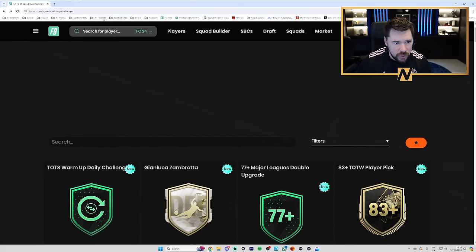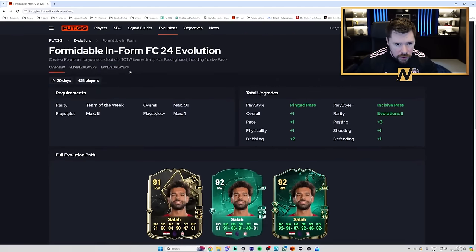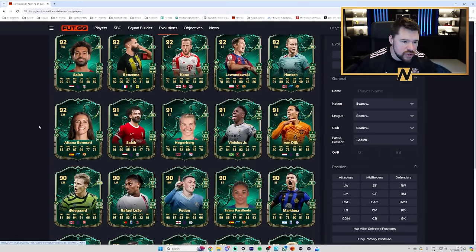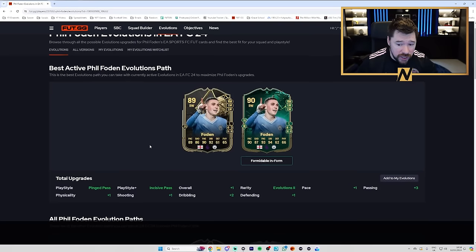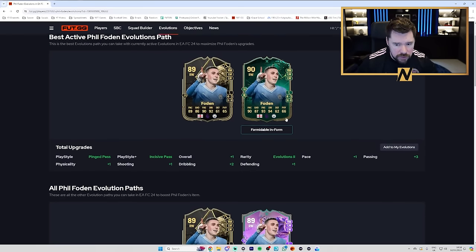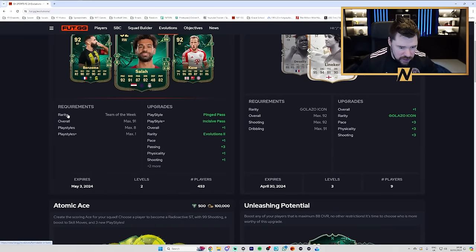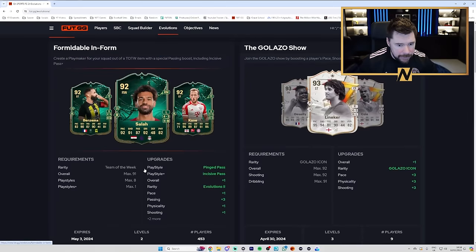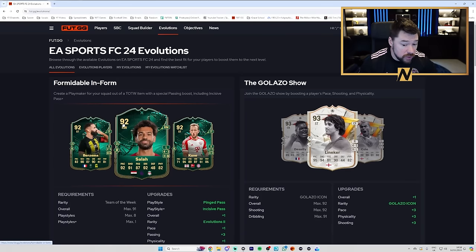And then we have the brand new Formidable Inform evolution. It is what it is — there are going to be some standout cards like Salah, Hansen, Van Dijk. That brand new Phil Foden is still 4-star, 3-star which is a shame, but it could be a really tidy card. There are only 453 eligible players for this, and if you've already got an inform that you love you've probably already evo'd it somehow. If it was repeatable I'd like it more, but I wouldn't mind it too much.